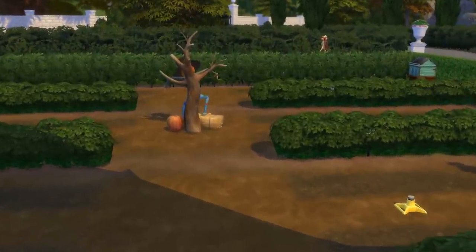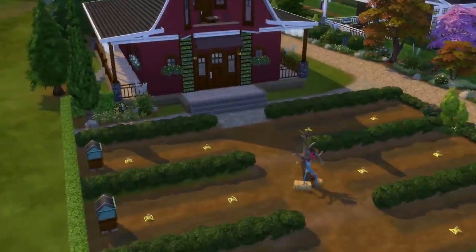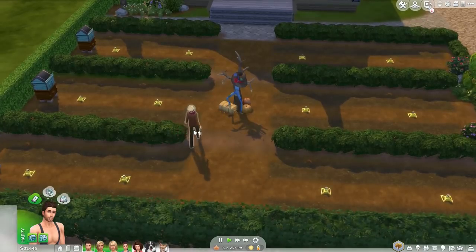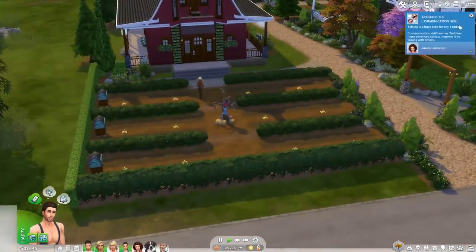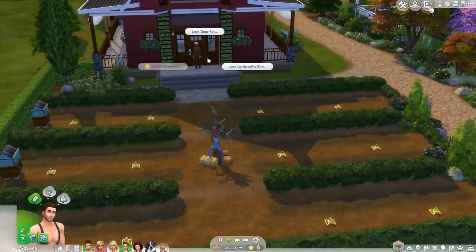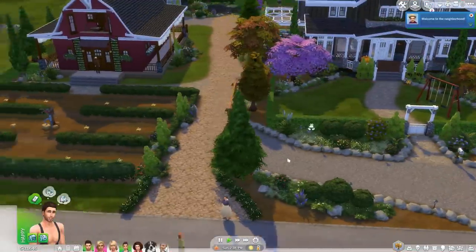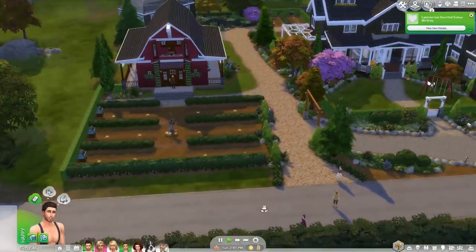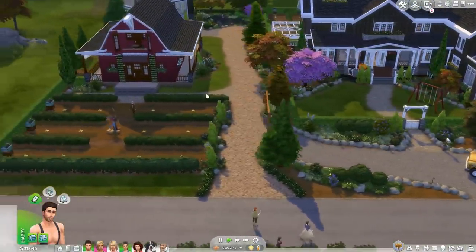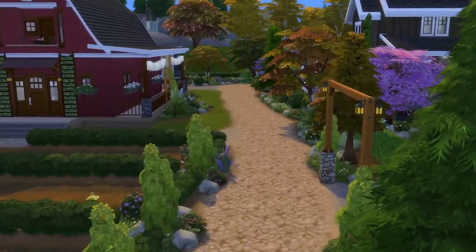Going through here we have the front of the farm. This is the front garden — also an area for plants, flowers, and whatever. Then there's the welcome wagon showing up — let's end that. Just so you know, you should probably set this as the front door when you download this from the gallery if you don't want them all walking through your little garden.